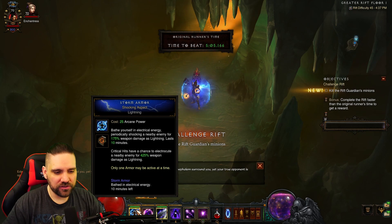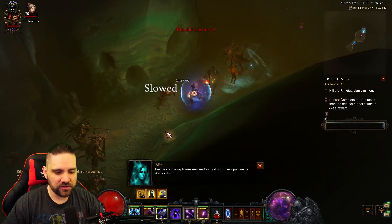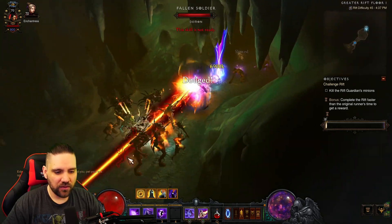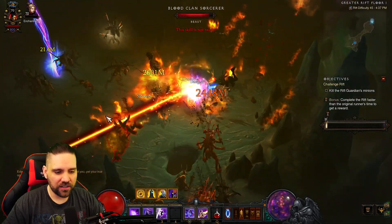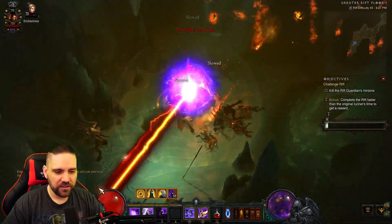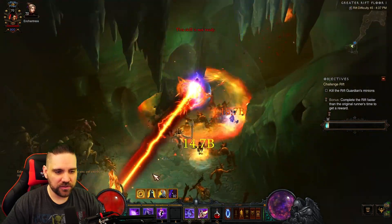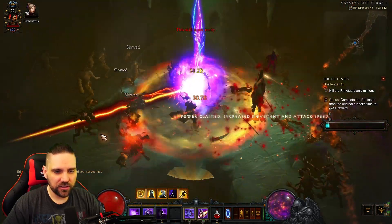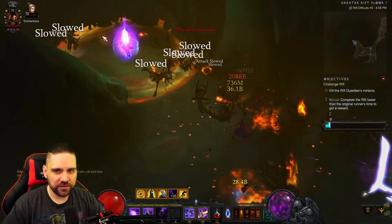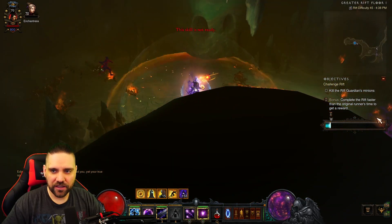As soon as we get in the rift, you want to put your armors up — your Storm Armor and your Magic Weapon Deflection. Other than that, everything else should be pretty easy. You can put your Familiar up too. We're just going to go Archon and get Archon stacks. Teleport and Archon is always number three, so once you go Archon you're just going to laser beam and teleport to move. We're going to pop speed pylons and get the rift buddy.